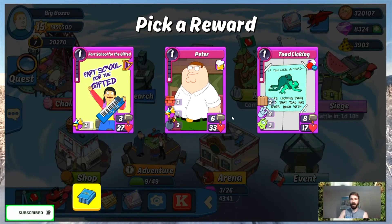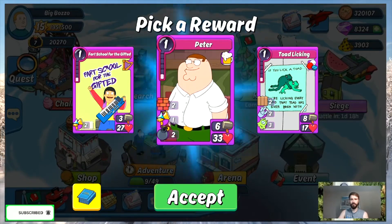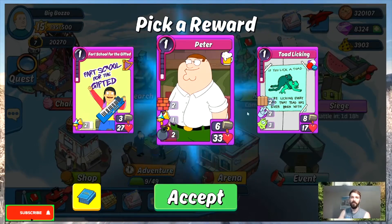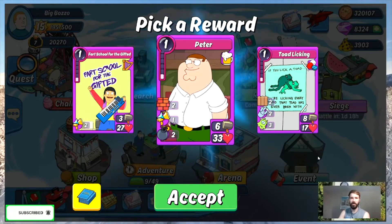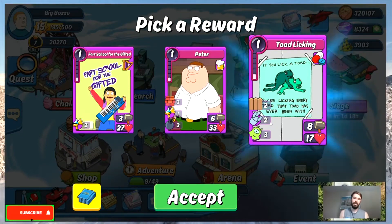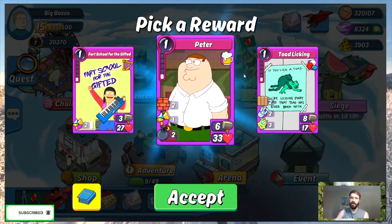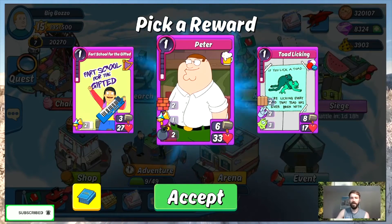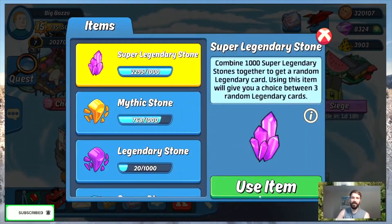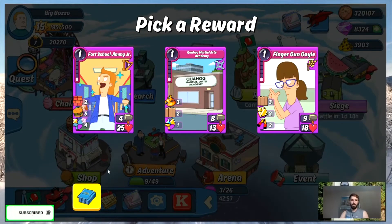Here is an obvious choice — I'm gonna go with Peter. Nothing to explain: Fart School for the Gifted is one of the worst musical cards in the game, Toad Leaking does CA but Peter is Peter. It's a character card with 33 health and can be useful in some events. I'm waiting for that Peter Milley to dominate my Peter cards — I got quite a few.